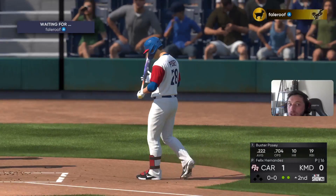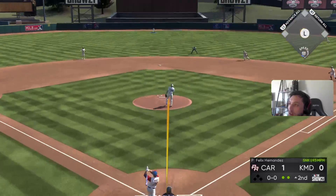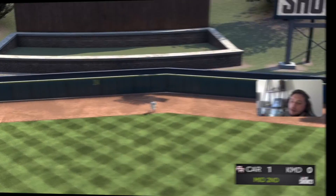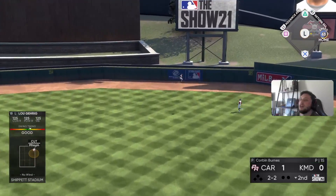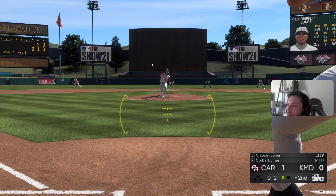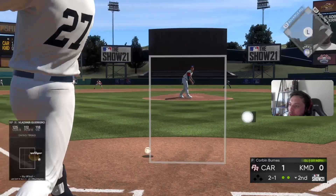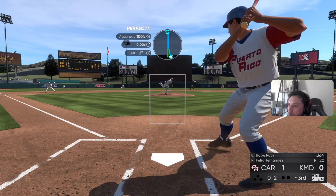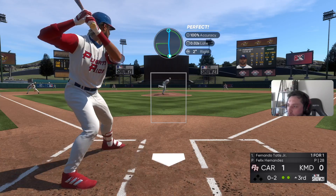Alright, come on Buster Posey — you know what we're doing to him. Caught too much of the plate but we're gonna take that. Can of corn, easy. Come on, Lou. Power shortage right there from Sweet Lou. What a stroke — alright, come on Vlad. Terrible swing right there.